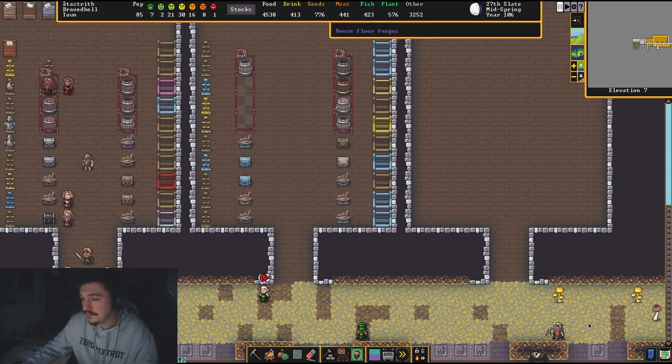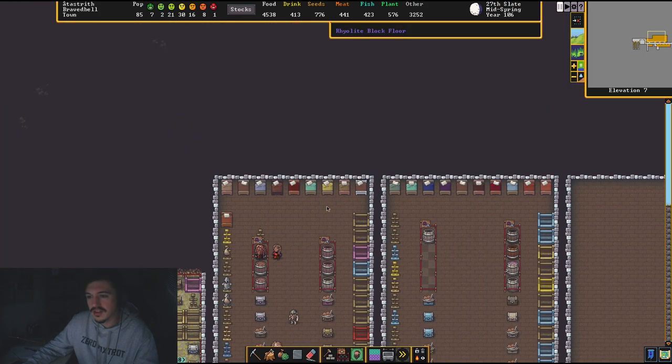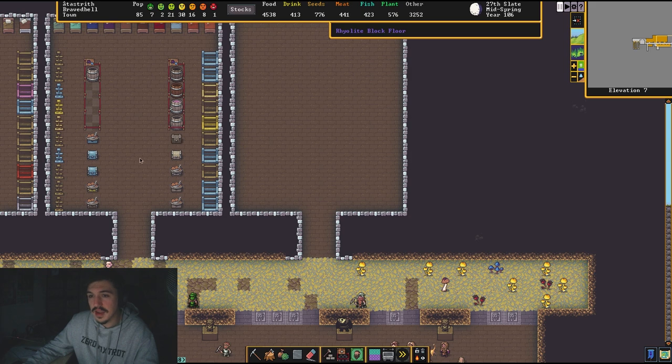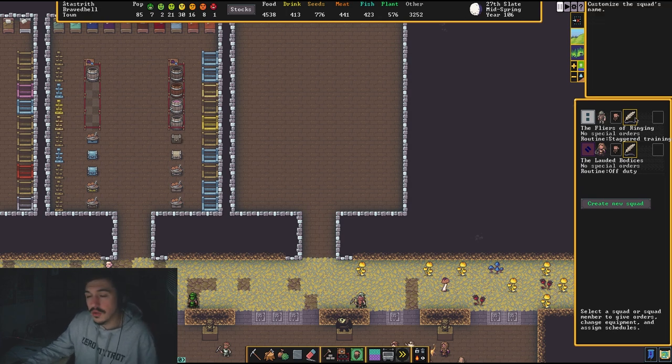That is how you set up a barracks. This one's a little funky because it's one short and I didn't catch it until afterwards, but this is how I usually set them up — a nice open place to train, enough stuff to store their inventory, armor, and weapons, and a place to sleep. When looking at the squad menu on the right, there are a couple of options.